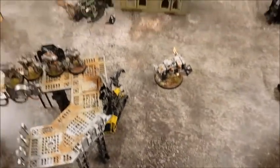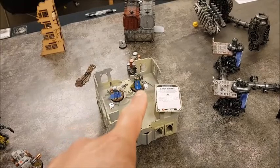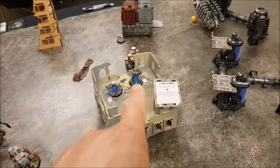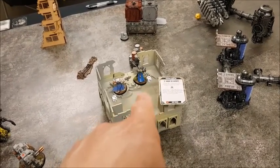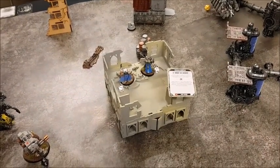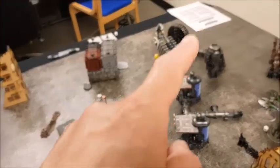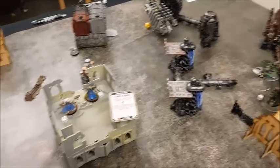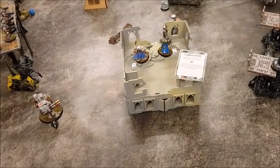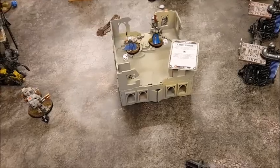End of fight phase for Space Marines: the last Tomb Blade taken out. In the center, the Primaris Librarian with Might of Heroes took out all but one Necron Warrior, and the Chapter Master finished off the last one — center cleared. Very little Necrons left on the board now — just the Ghost Ark and the Destroyers.